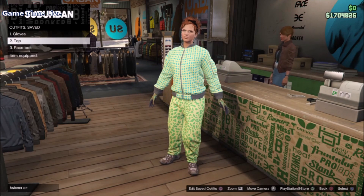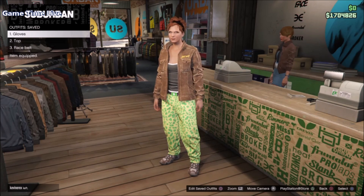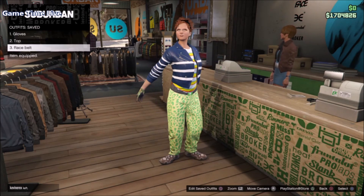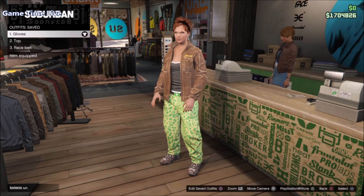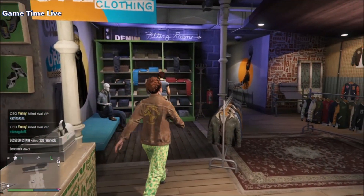We're going to be creating three outfits. On slot number one we have the race gloves, then we have the bodysuit, and then we have the race suit belt, which is going to put it all together and create the outfit from the thumbnail.